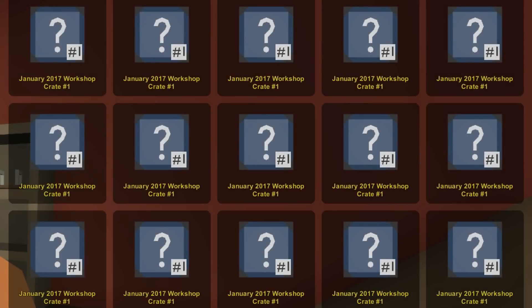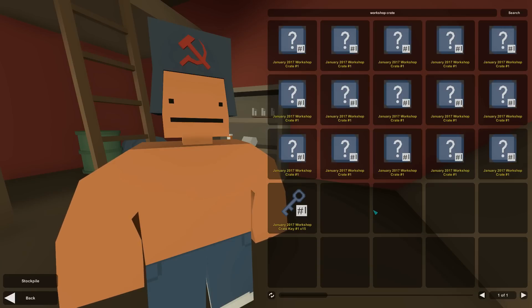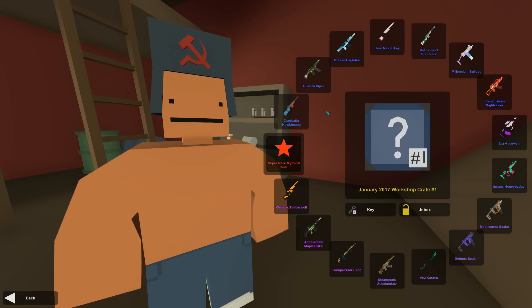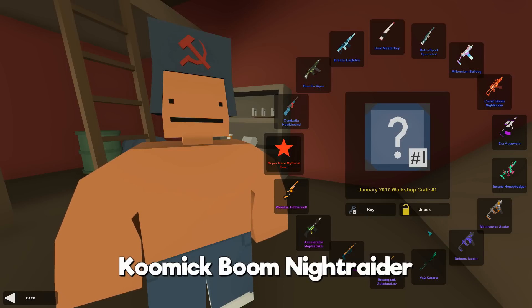Alright, I've got 15 of the new workshop crates right in front of me, fresh out of the market. These were pretty damn expensive, so I better get some good stuff this time, otherwise I was thinking something more along the lines of punching my monitor or breaking my keyboard. There are some very nice skins in this one — comic boom, night raider.